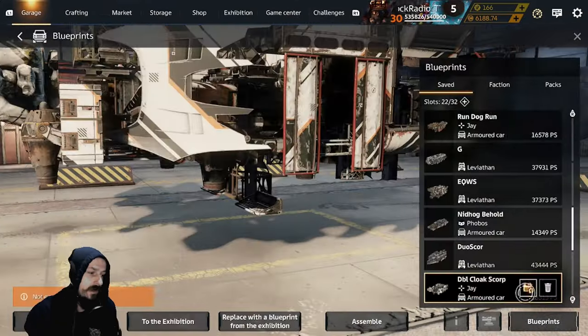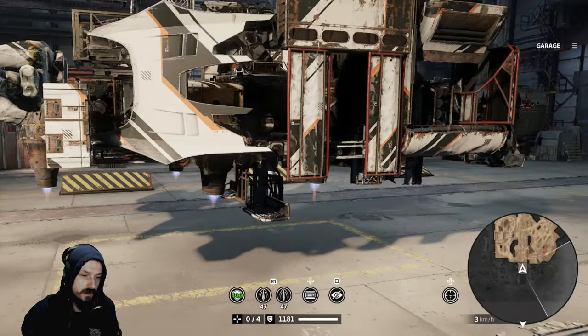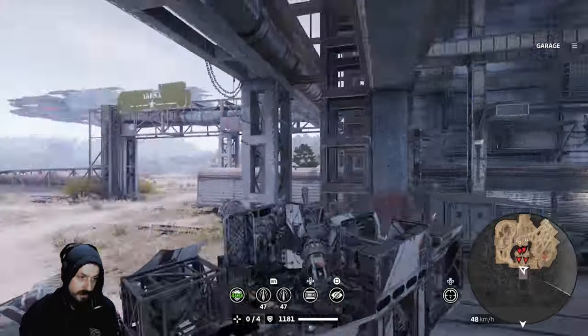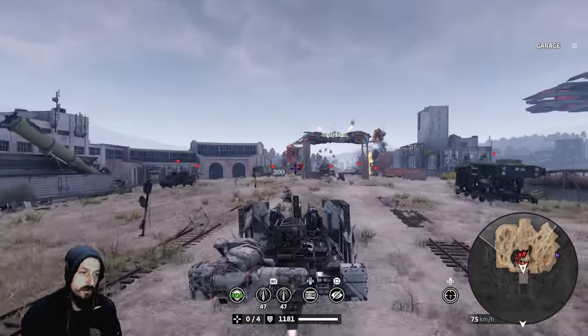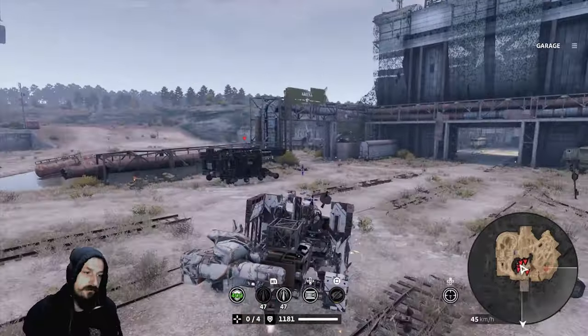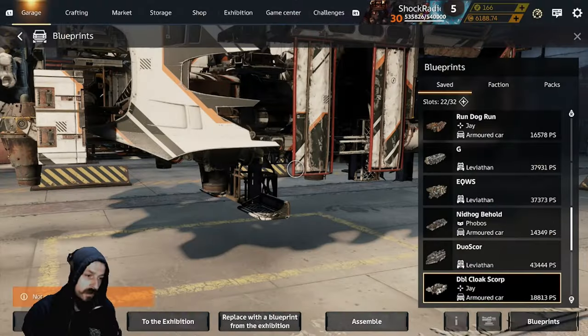So, just demonstrating what that perk kind of looks like here. This is a Beholder cabin with a cloak on it. And you will notice when we cloak up and say we take damage, it is now blue. It takes a second for me to come out of cloak.